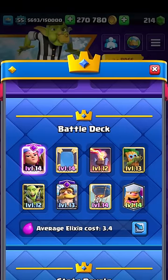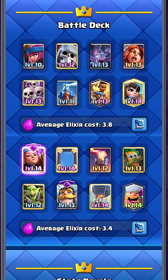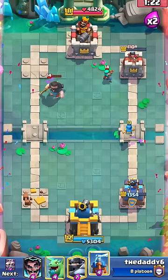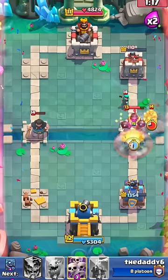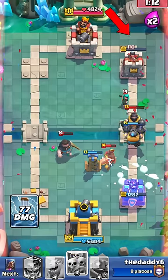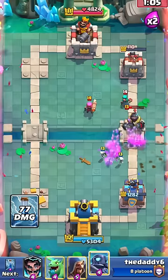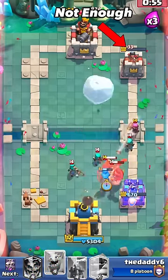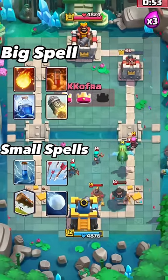These decks are missing spells. Spells are crucial because they can counter enemy swarms and also finish off low HP towers. Take this clip as an example. Player 1 only has Zap in his deck and the enemy tower has only 110 hit points left. Zap won't do enough damage to finish the tower, so Player 1 ends up losing the game. It's always good to have a big spell like Fireball or Poison in your deck, or smaller spells like Zap and Arrows.